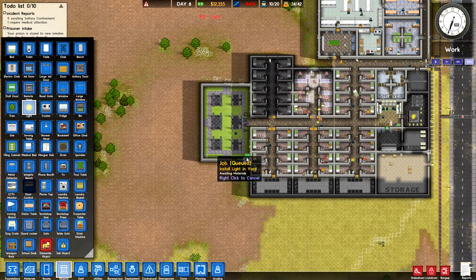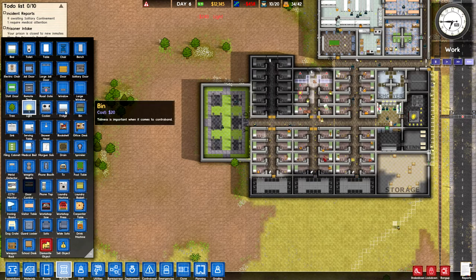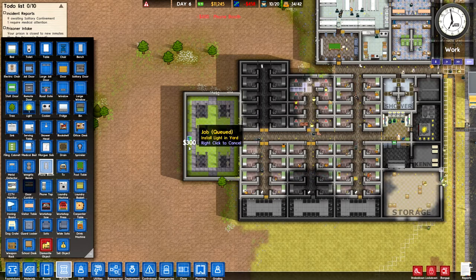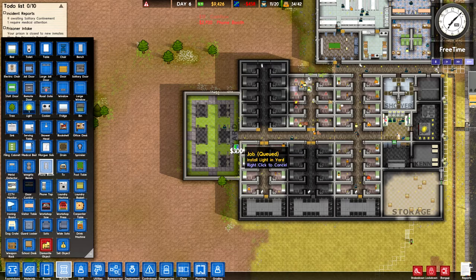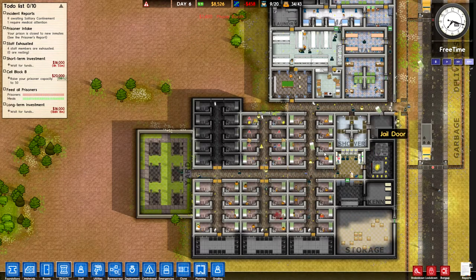We're going to set up some lighting in the yard, just to make sure that it's pretty okay even at night. In addition to that, we're going to want phone booths — just check my power level real quick — because whenever someone's in the yard, I like to have them take care of their family need with talking on the phone. It really helps keep their needs taken care of. Taking care of your prisoners' needs is the best way to keep them compliant and not killing each other like they did when they were a smidge overcrowded in the single shower.